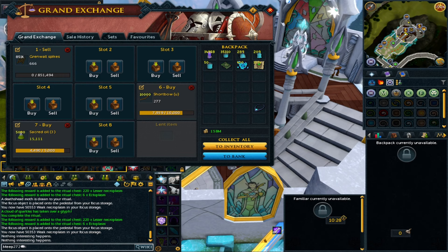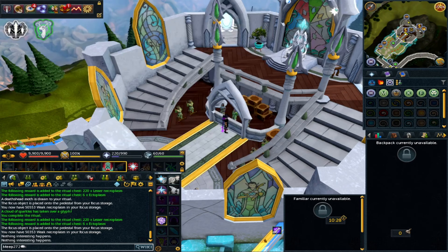I'd really encourage you to get to 90 necromancy as soon as possible. The next double XP weekend, if you don't have 90 necromancy, push for that — it'll be quicker and easier. Not only that, but 90 necromancy really opens the gate to higher tier rituals and also gives you a very viable combat method as well.